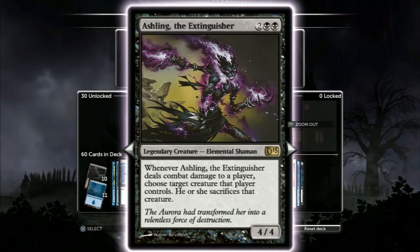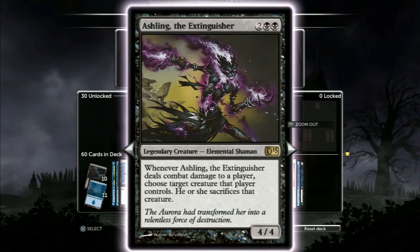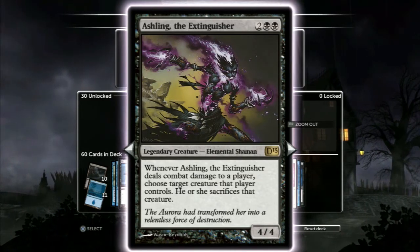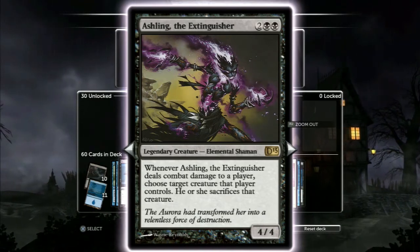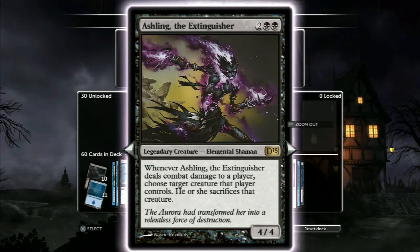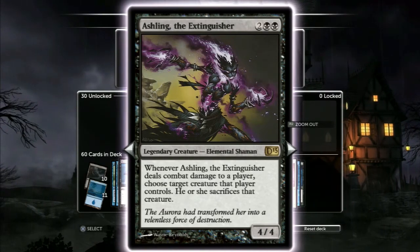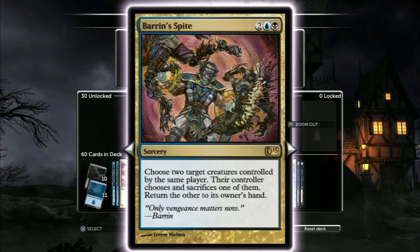Ashling the Extinguisher — this card... when this card goes off, this card is amazing. She's in there because she's a 4/4 for four, and she also makes people sacrifice stuff. It's pretty awesome. The targeting is a little lame in that it has to target, but it's a good card. It's in there.